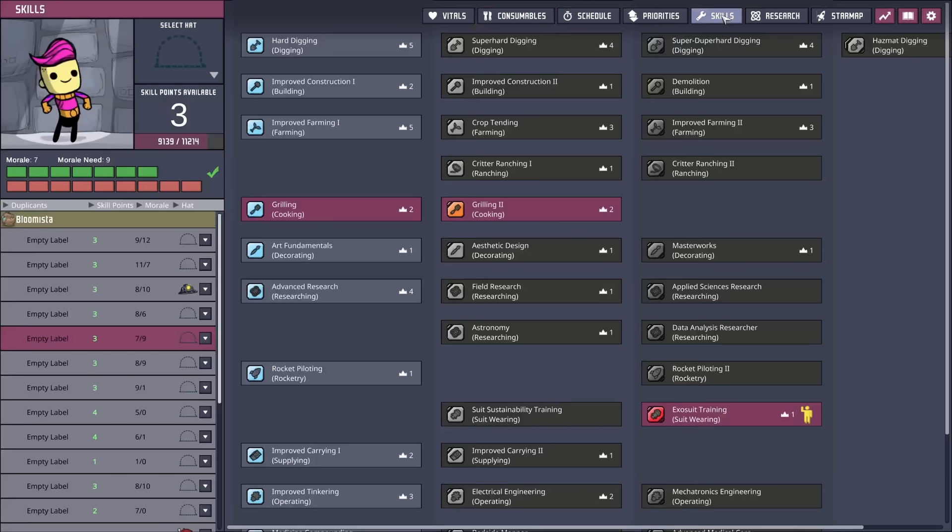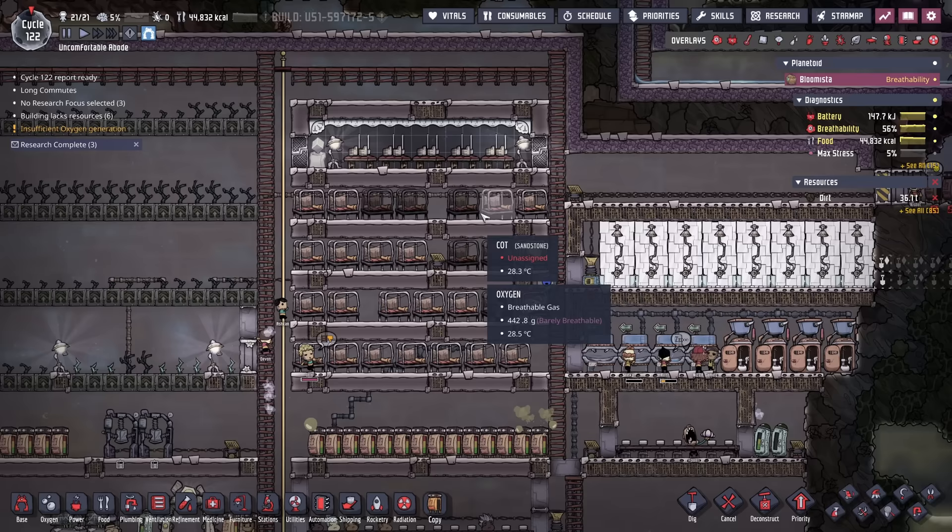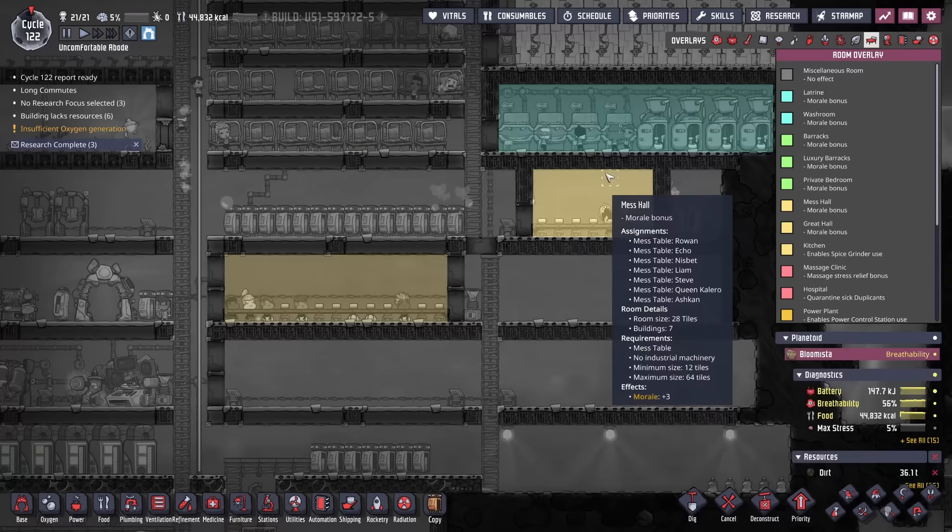The next issue is stress. The reason some duplicants are stressed is low morale — several have a higher morale need than what they're being given. Part of the reason is they're not living in any barracks, nor do they have a great hall. There are a couple of mess halls, but we'll look to expand these as well.